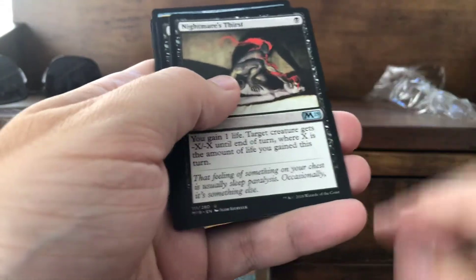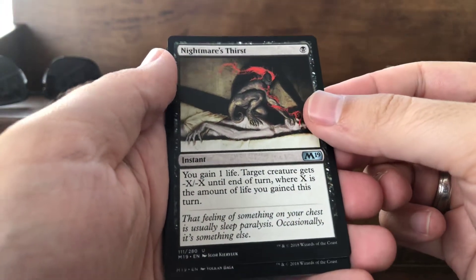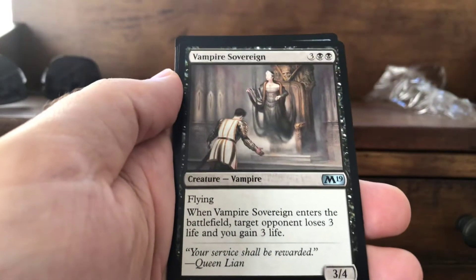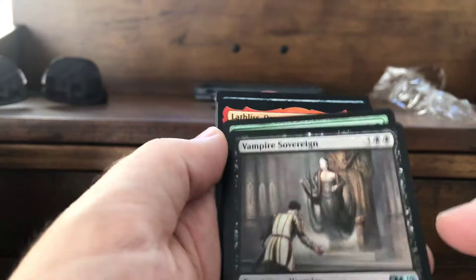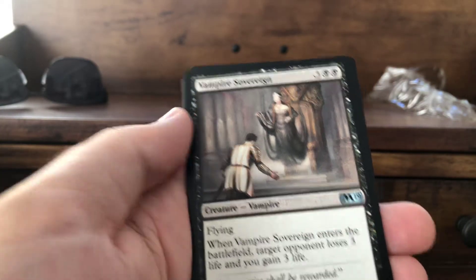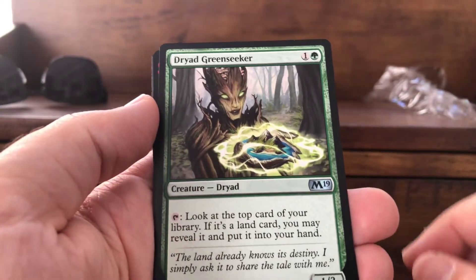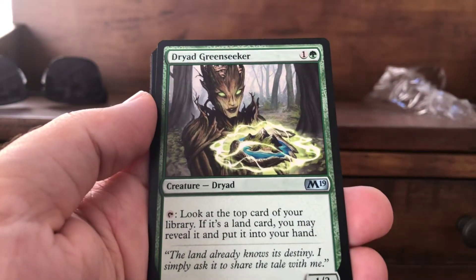First uncommon is Nightmare's Thirst — one black, gain life and target creature gets minus X minus X, the X equals the amount of life you gained this turn. Vampire Sovereign — two black plus three colors, flying, 3/4. When it enters the battlefield, target opponent loses three life and you gain three life. Dryad Greenseeker — one green plus one color, 1/3: look at top cards of your library for a land card, may reveal it and put it into your hand.